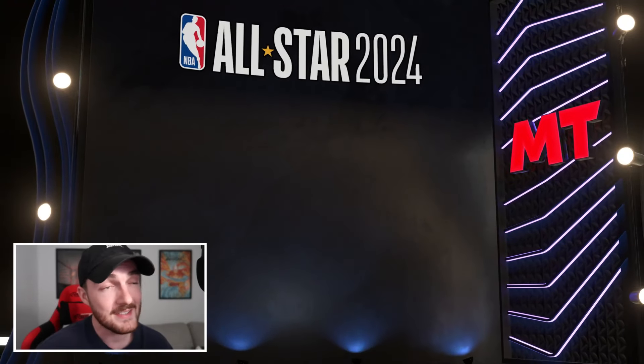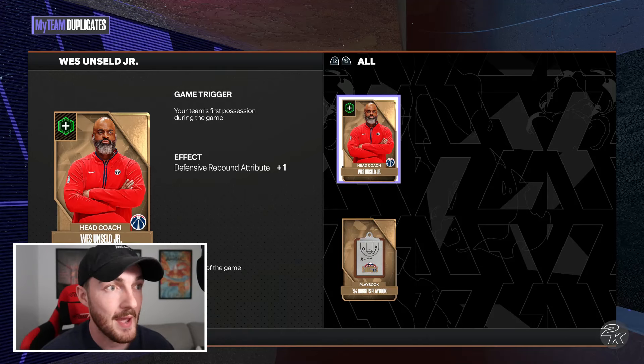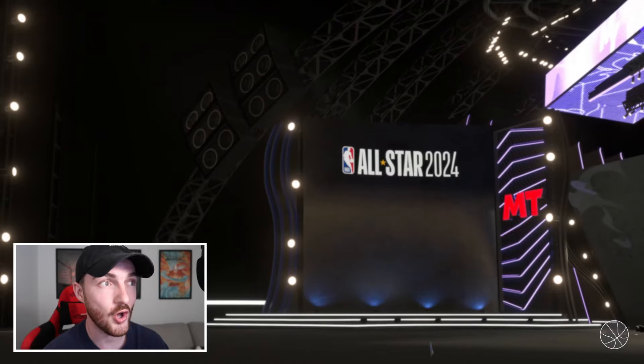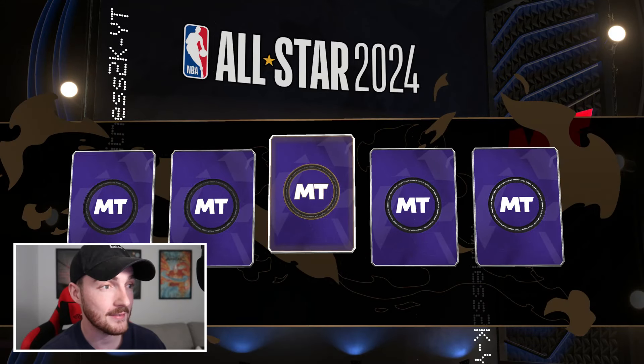We're going to open a couple of single packs just to see if LeBron can generate some luck. Pack one does not shake. When you pull an Emerald after spending 21,000 MT on packs, it is soul-crushing to say the least.